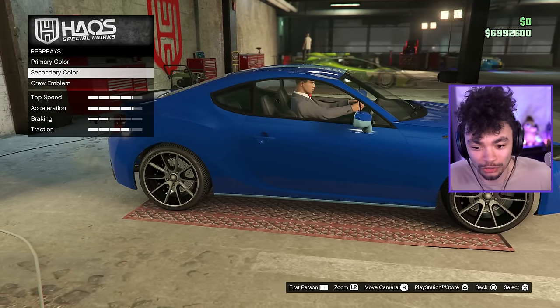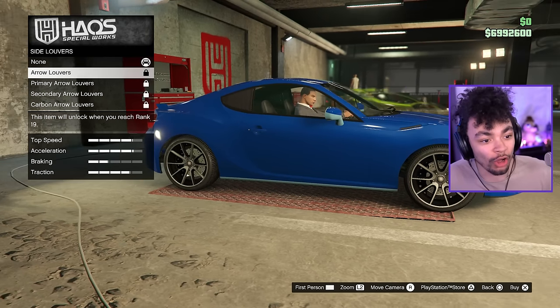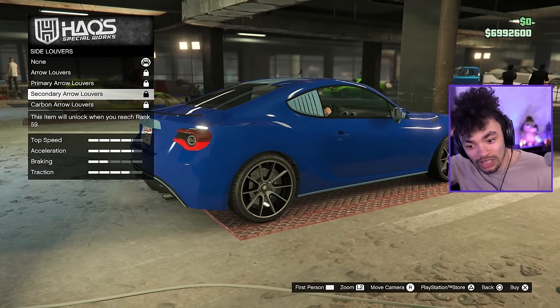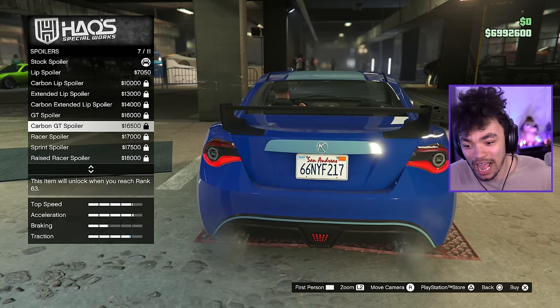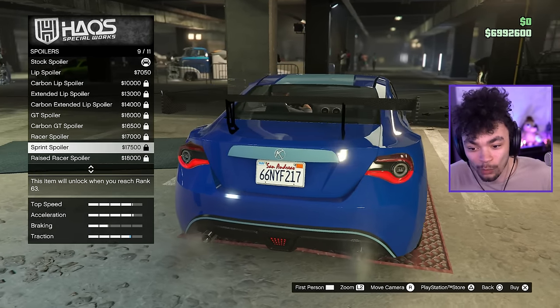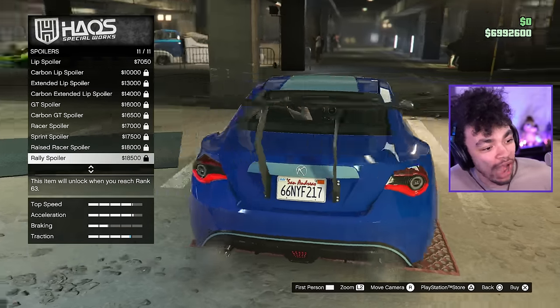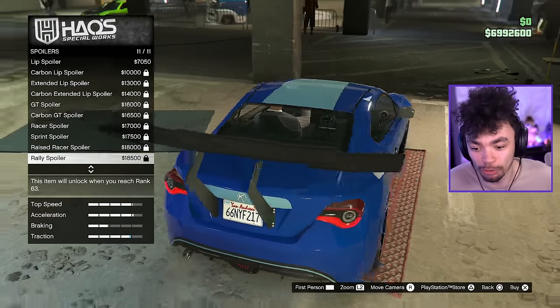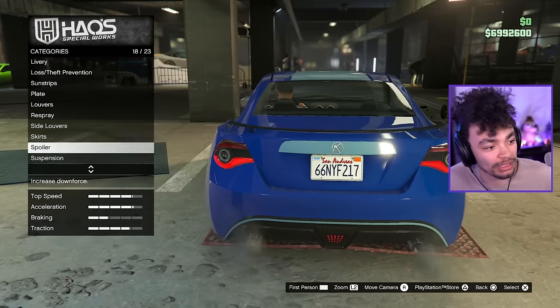Primary color — we can, of course, do that. Secondary color. Crew emblem. Side liveries. Oh my God, this is literally one of the best customizations in the game. It's going to have a chassis mount, isn't it? It's going to have a chassis mount. That wing back there was already pretty sick. It's got a chassis mount! Rally spoiler — that's what you're calling this. Rally spoiler. We can't do that because we need to be level 63.